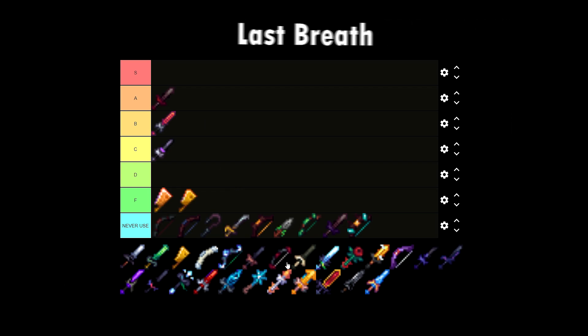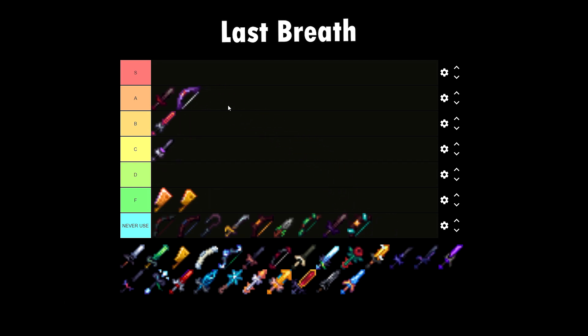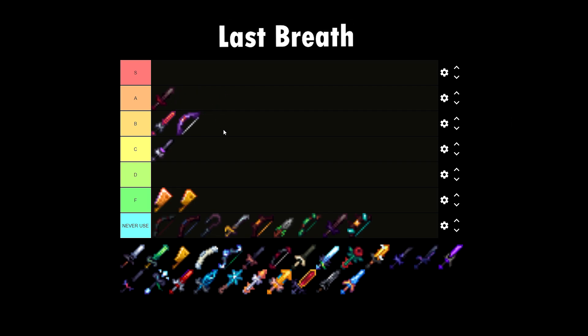Let's talk about the Last Breath. I'm going to put this on A tier — actually, let's put it at B tier because it only serves one purpose, just to lower the defense of mobs.